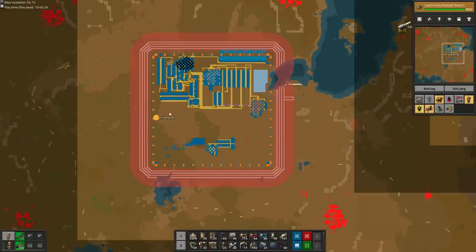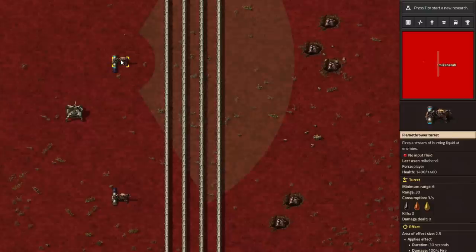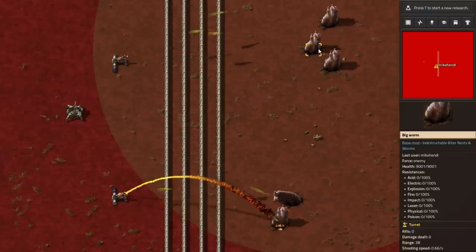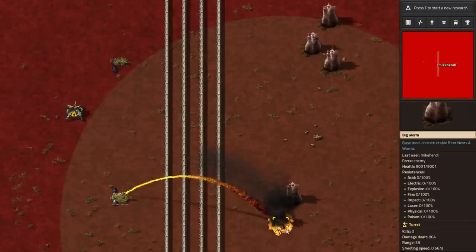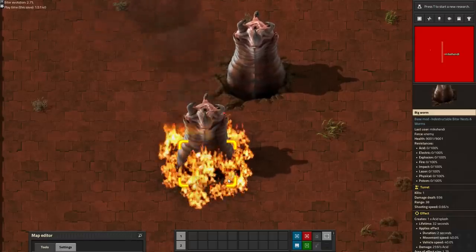Off cam I have placed bunches of random belts a couple chunks out from our walls to further limit biter expansion preference near our base. Because accompanied by the big biters, big worms are now also able to spawn - and the big worms are also immortal in this playthrough. If they spawn just outside of our walls, they will outrange our flamethrowers, and we would have no option but to retreat inwards until our whole base has imploded into nothingness.